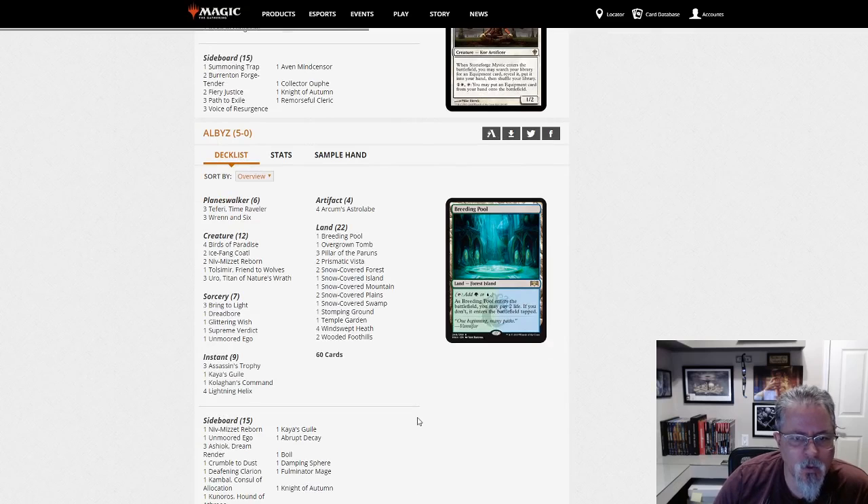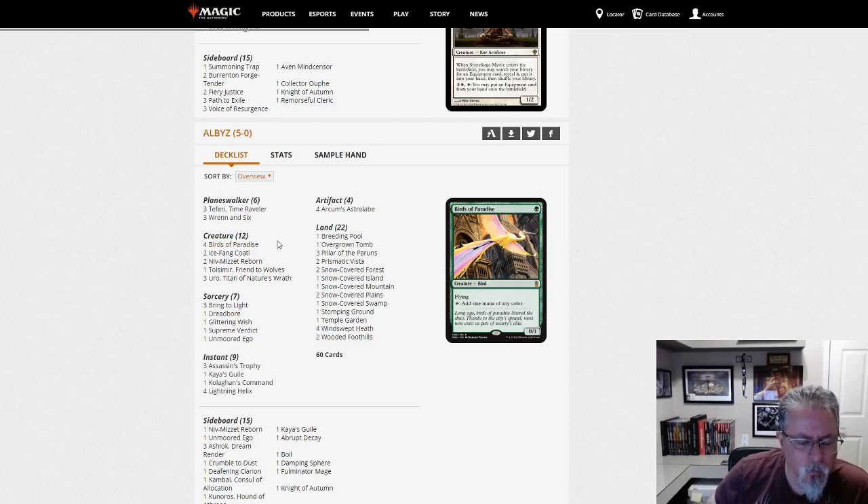Helbiz with Niv-Mizzet — slightly more creatures than normal, twelve, and that's probably because he's going with four Birds as the ramp instead of Utopia Sprawl. Given the amount of land hate we've been seeing recently I'm not surprised. Otherwise a pretty good, relatively traditional Niv-Mizzet list.